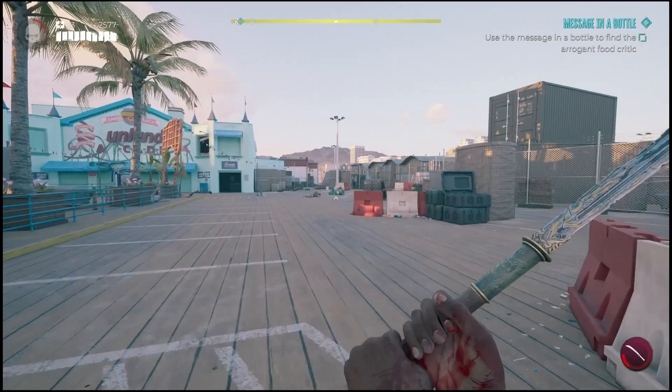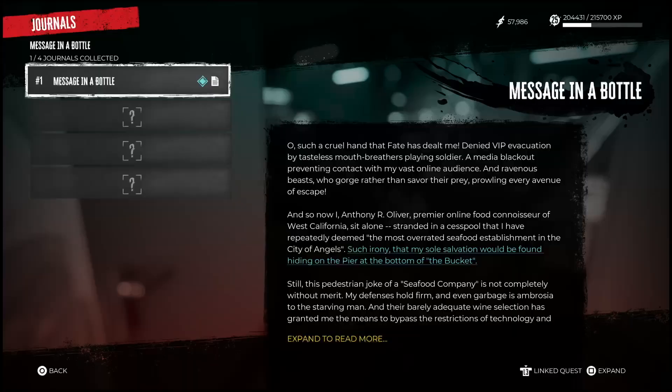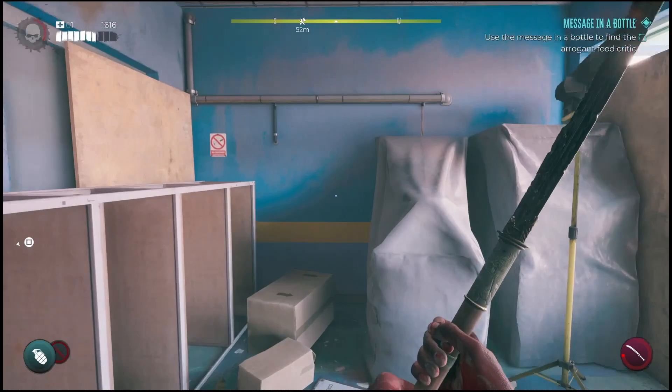Now if you guys don't want to deal with all of that and you just want to run to the locations, you can very easily just run up to the pier, take a look at the messages and it will tell you where to go. I'll show you guys the path so you don't get lost because the pier is kind of big and there's a lot of different random places to go.